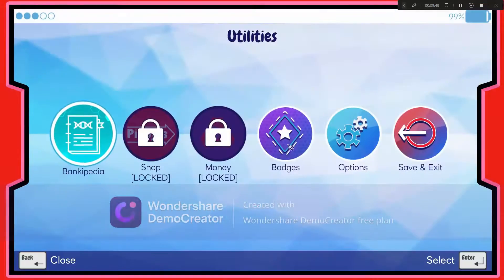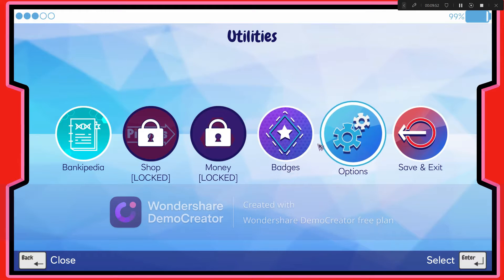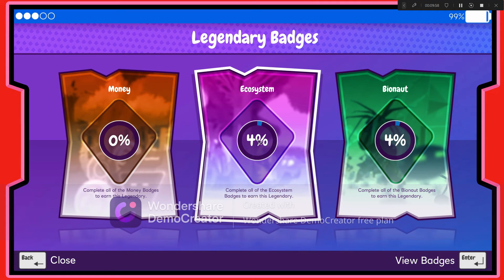Let's see what stuff I'm gonna be unlocking. Money and shop. Money — complete all the money badges. Join this legendary — complete all of the badges.